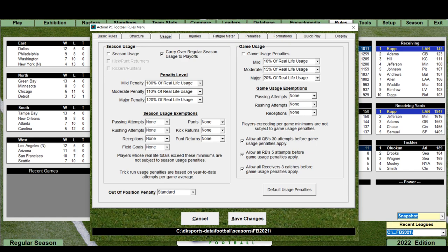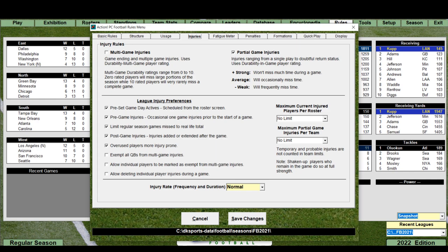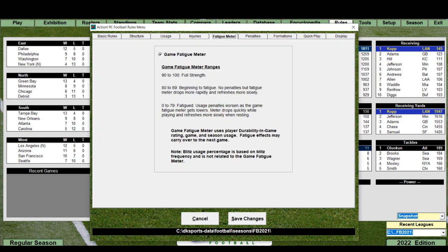Usage: I never have penalties for those, but you can if you want. There are now penalties for playing out of position too. For injuries: I don't have multi-game injuries checked here, but partial game injuries are available along with league injury preferences, preset game day activities, pre-game injuries, and post-game injuries. Overused players are more injury prone — that's nice. You can also exempt quarterbacks from multi-game injuries, or mark individual players as exempt — that's the Dave Gardner rule for replays with players like Joe Montana or Steve Young.